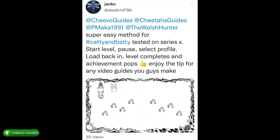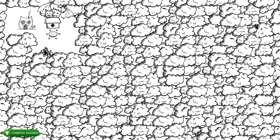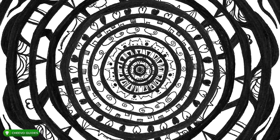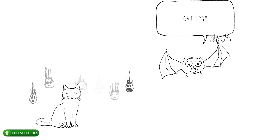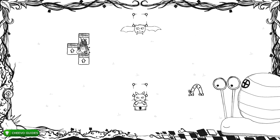Now the achievements or trophies require you to complete the first 30 levels, however this is going to be way easier with this glitch. First and foremost I want to give credit where credit's due — shout out to Jacko, aka Death14796, who tagged me on Twitter letting me know of this glitch method. Basically all we have to do is do this glitch on each of the 30 levels, rinse and repeat, for an easy 1000 gamerscore or platinum in just about 15 minutes.